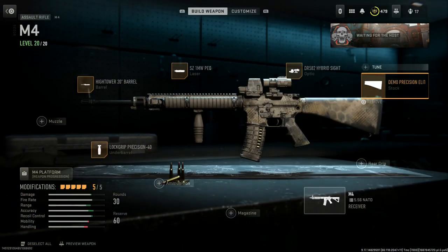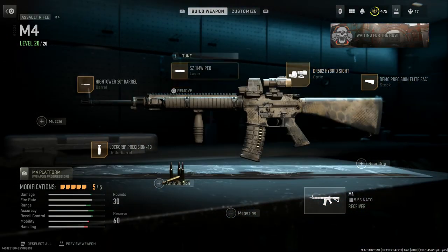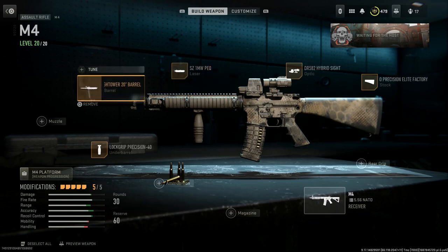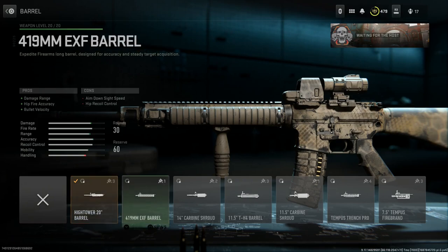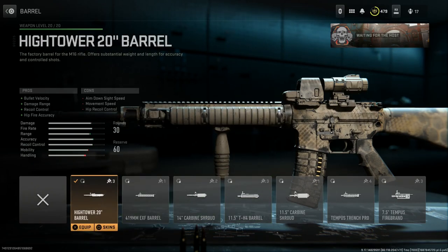For the stock we want the M16 stock — that Demo Precision stock gives us stability and recoil control. We'll put on a 4x flip optic, so 4.8x magnification with the 1.5x on the EOTech. We're going to throw a PEQ-15 — the SZ 1 milliwatt PEQ — on that right-hand Picatinny rail, which looks really good and gives us aiming stability. Then for the barrel we want the High Tower 20-inch barrel, which gives us bullet velocity, damage range, and recoil control.